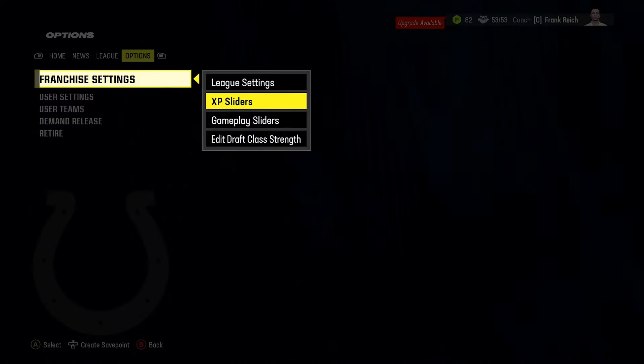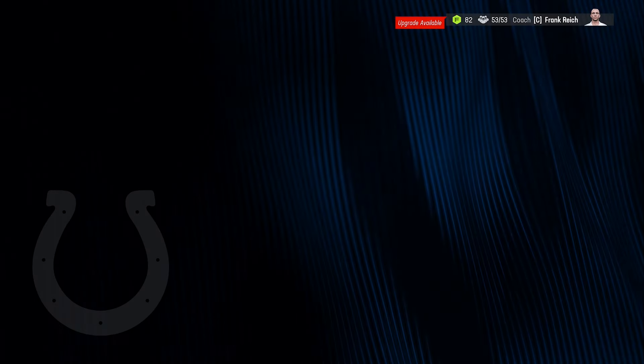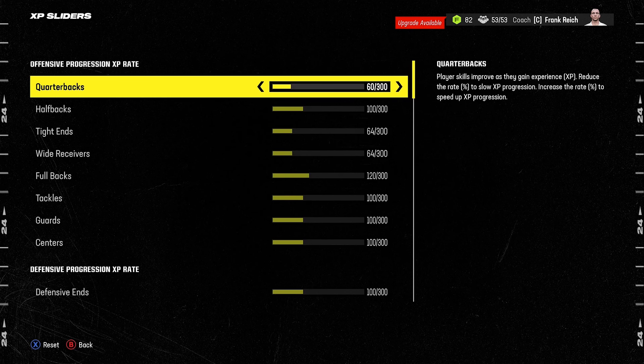The next area to go to is back to Options and Franchise Settings, but scroll down to XP Sliders. These adjust how quickly players gain XP — moving the slider right makes them develop faster, moving left makes them develop slower. For some positions you need to give them a slight bump so they progress a bit quicker, but for the vast majority you're either leaving it default or dialing it back slightly to slow progression.